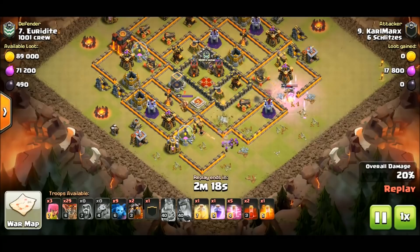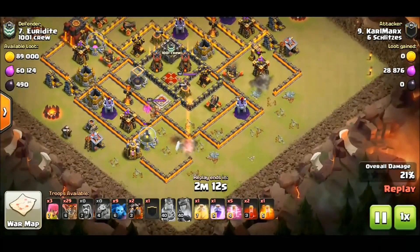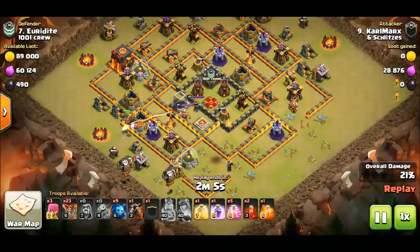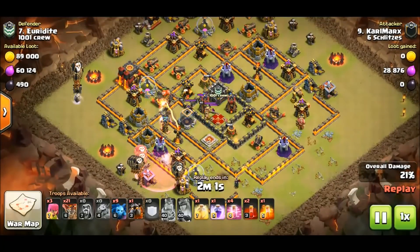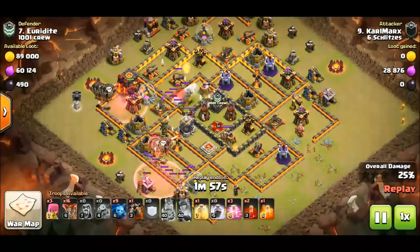He waits to the last minute to use her ability, and now she is done — whatever she does now doesn't matter, it's inconsequential. Same for the king — he's cut and taken the one air defense down. Now here comes his La Lune beginning. Can you see the C-pattern? I see it already — I just talked about that in the other attack.